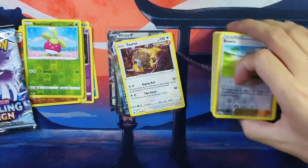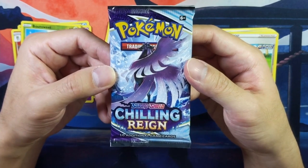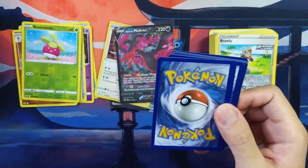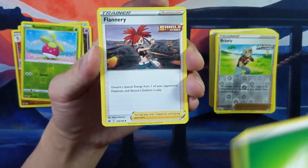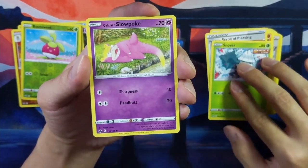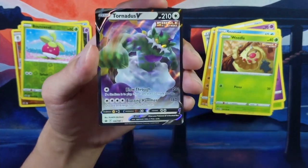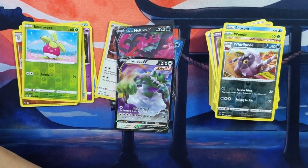Last pack — are we gonna get another back to back? Earlier we did get that back to back hit. Let's go for last pack magic back to back! Starting off with grass energy. We got Flannery, Whirlipede, Galarian Slowpoke, Crabrawler, Snorunt, and the reverse holo Whirlipede. One last card — back to back hit! Oh my goodness, we did get a back to back hit! We got Tornadus V! Wow, that is very nice. Let's get a sleeve for this as well. That's the end of the Shadow box.